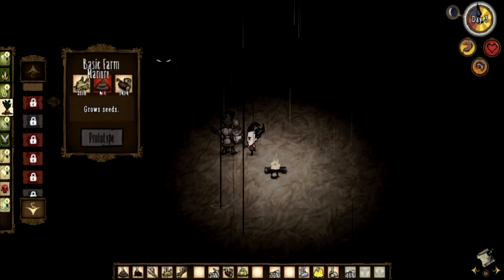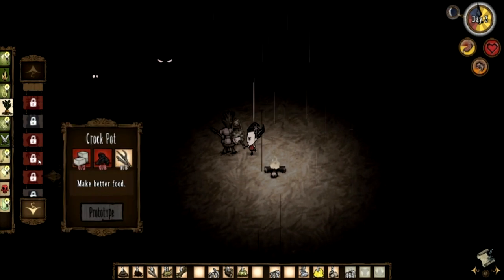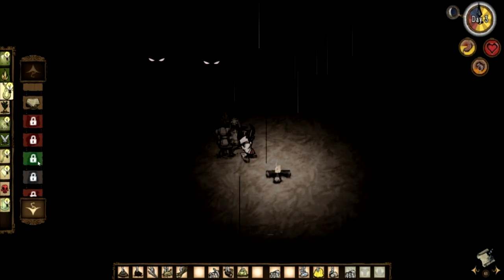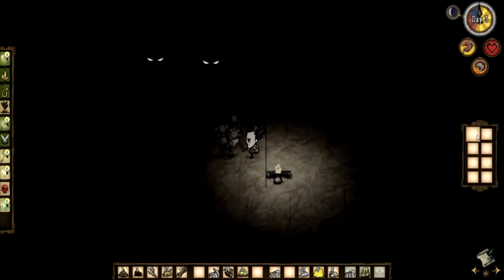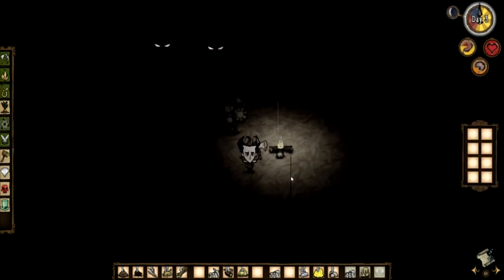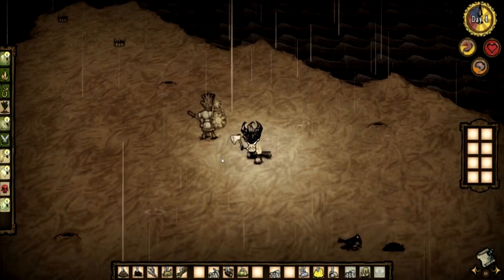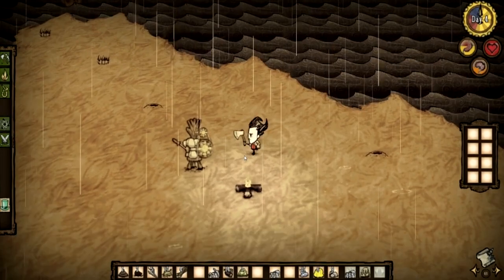Bee box, basic farm. A backpack to carry more stuff — that's actually really good, I'm gonna do that. Oh god, the fire, the fire! We did it — we survived. Day four!